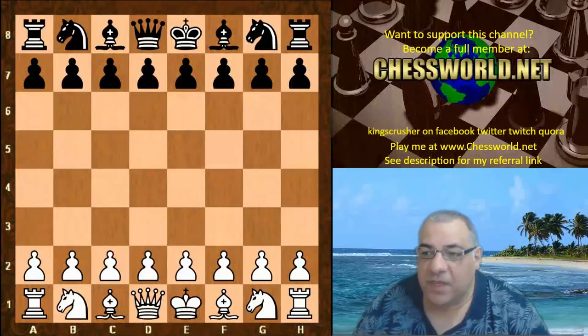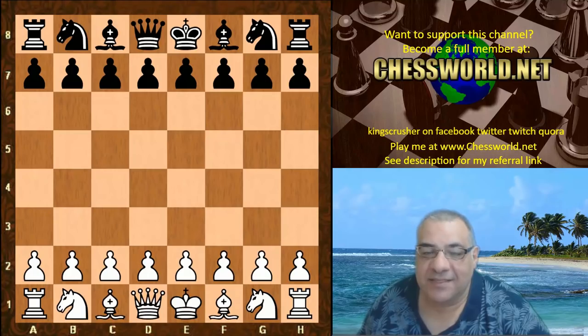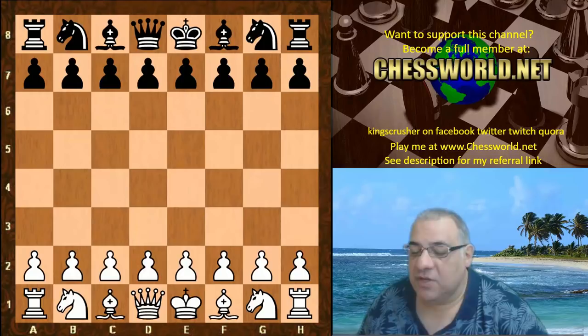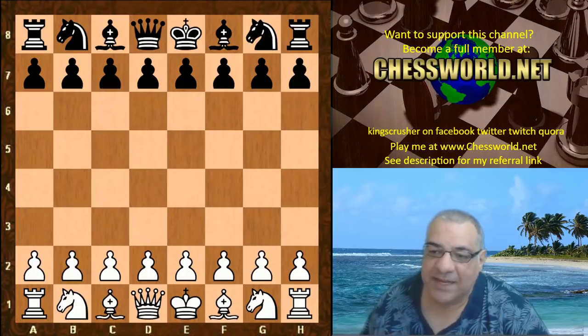Hi all. The 43rd Chess Olympiad is producing some amazing and interesting games. One of those is Fabiano Caruana against Vichy Anand — a mega clash. Caruana is going to be challenging Magnus Carlsen for the world title soon, and Vichy of course is a former world champion. So let's see this mega clash.